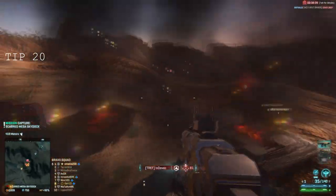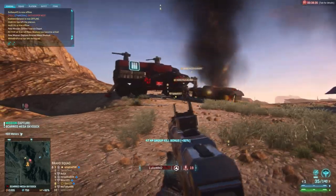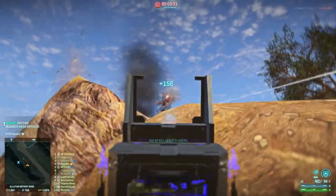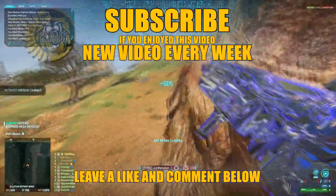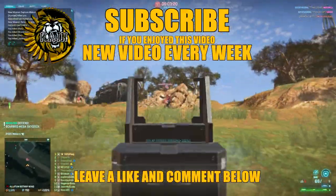Number 20. If you want to get into squad leading, try looking into the spawn beacon and the squad spawn option for the Valkyrie. This will enable your squad to quickly jump into action when you need them to, and it's much quicker than a galaxy to get around. Just remember that when you are not in friendly territory, they can't spawn on you, and this will set you at a disadvantage if you need reinforcements before they have redeployed.